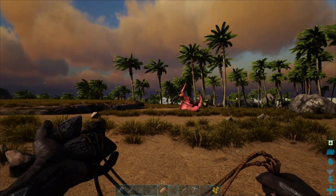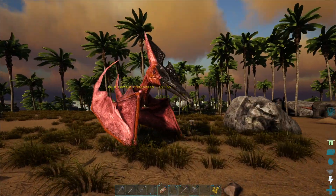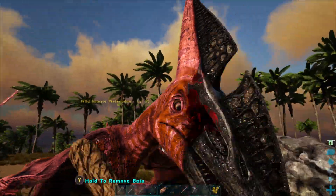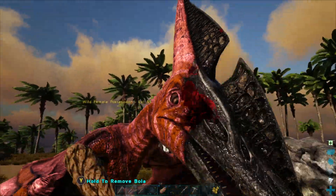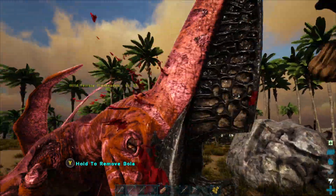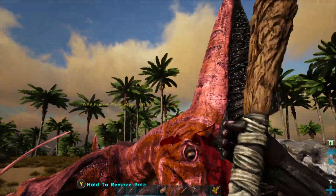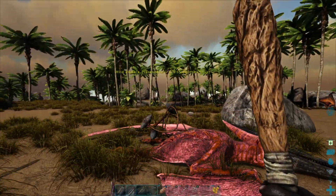We're going to want a couple of things. Depending on the level of the Pteranodon, you will simply need a bola and a club. Simply hit your Pteranodon with your bola and then just club it continuously right on the head until it falls asleep — like so. Job's a good'un.